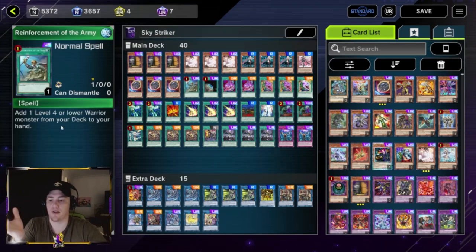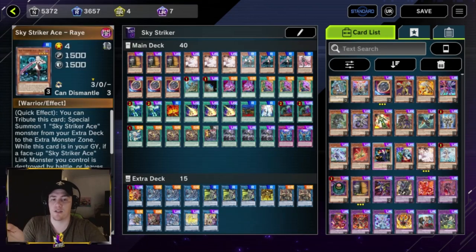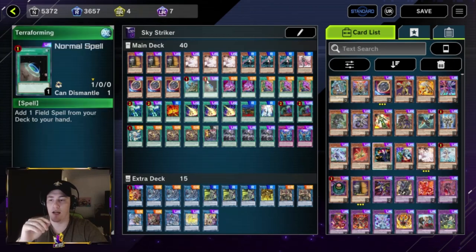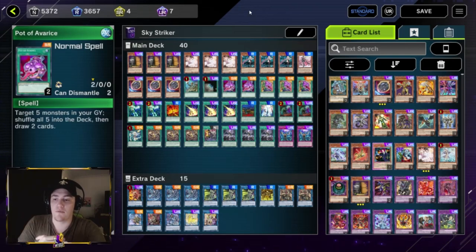We play one ROTA — a very generic spell that adds any Warrior level four or lower from your deck to your hand, giving us another copy of Raye or Roze. Terraforming searches any field spell, and we do have a field spell so it helps us get to that. We play two Pot of Avarice — you could cut these for different cards and I will update the profile when the new banlist comes out, but for now this is here to recycle Kagari and our other link monsters.